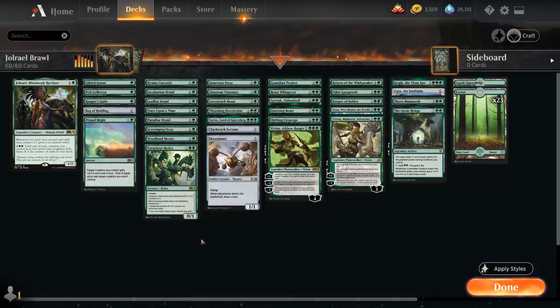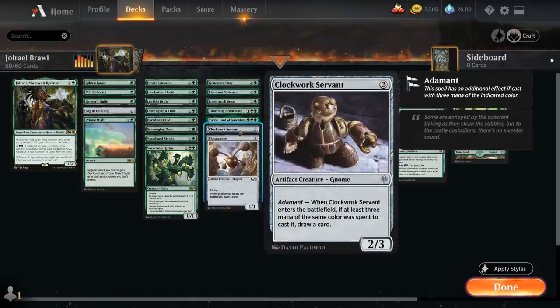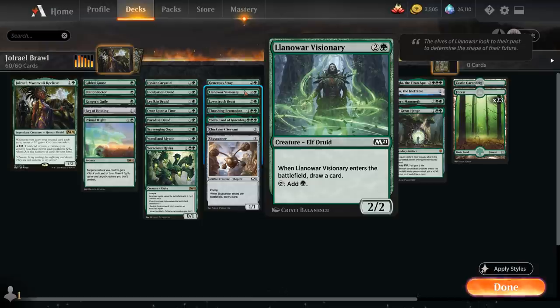At 3 mana you'll notice we have a lot of creatures that enter the battlefield and draw a card, so they make for a perfect follow-up to a turn-two Jorail. We've got Skyscanner, a 1/1 flyer that draws a card. Clockwork Servants, a 2/3 — as long as we pay triple green we enable Adamant and we get to draw a card. We've got Generous Tray, a 1/2 cat that draws a card and then makes another cat if we have Jorail in play. And Lenore Visionary, a 2/2 elf that taps for green and draws a card.